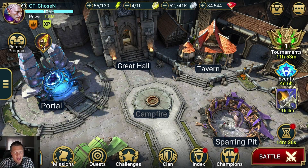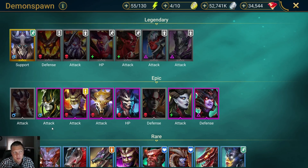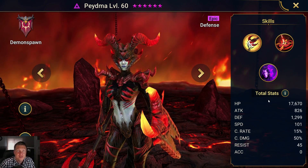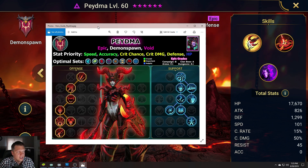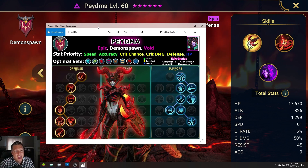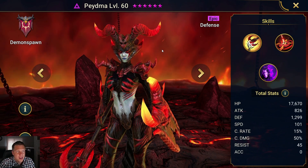Alrighty, first of all, let's go ahead and pull Paidma up here in the index. She is in the Demon Spawn, and she is an Epic Void Affinity Defense Champion. As always for my champion guides, I do include one of these little infographics down in the video description that you can click on and pull up at your leisure. But first, let's go ahead and go over Paidma here.